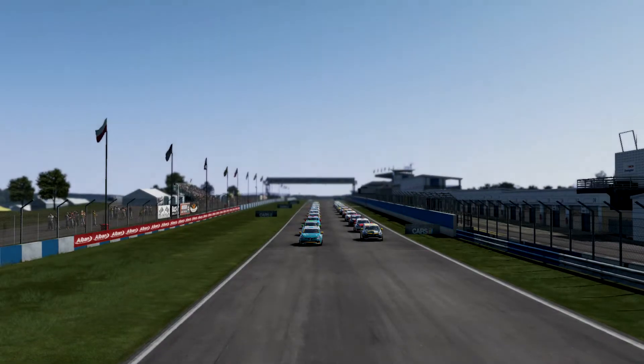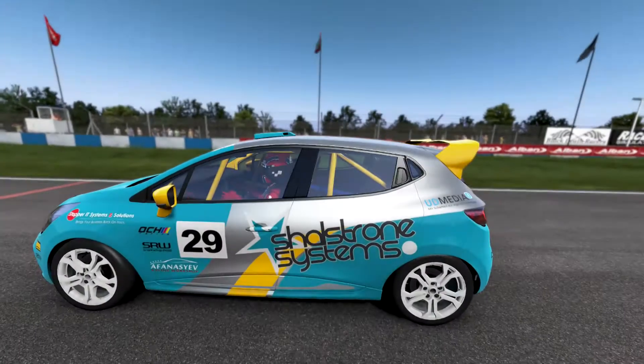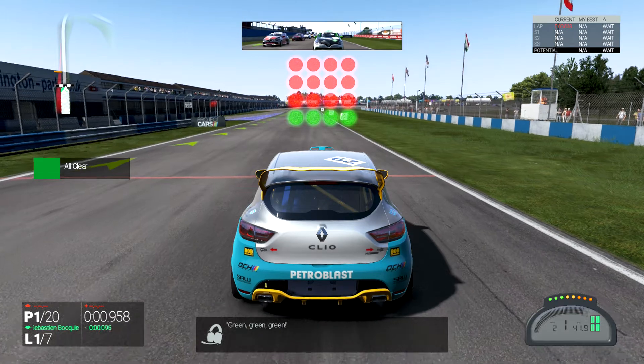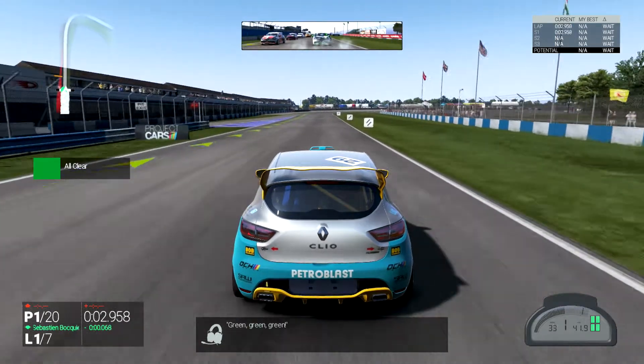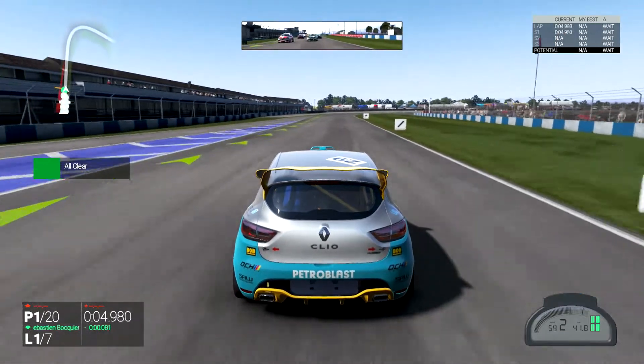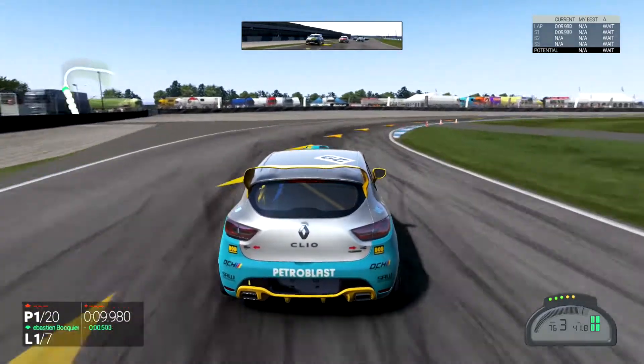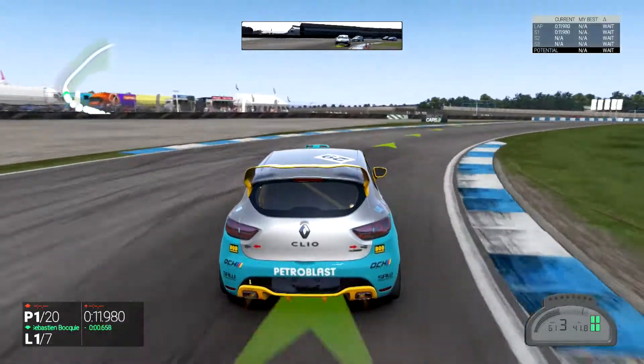And we are off — am I in the front again? I am! Shifting on green, there we go. That was a really long green pause, that's funny. Alright, tires are cold so we are going to try to take this pretty easy right at first.